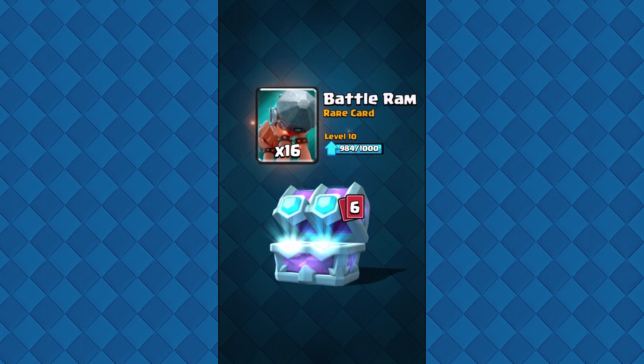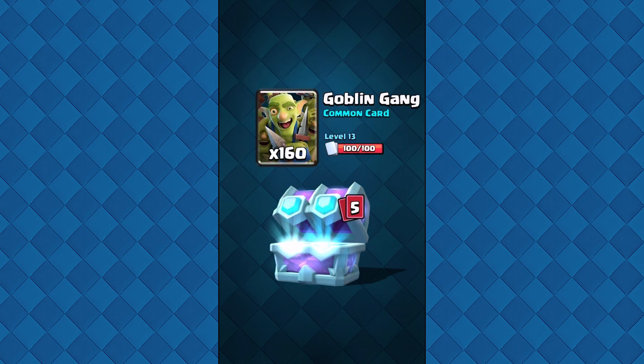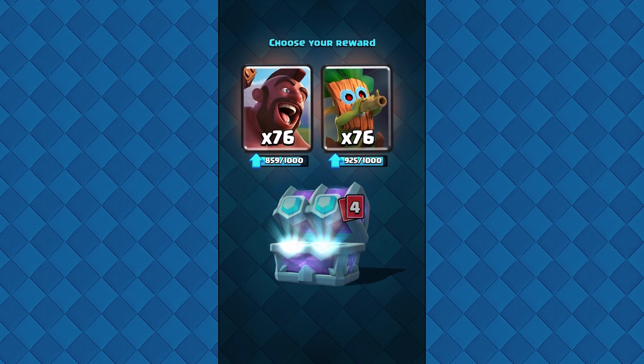Next card is going to be either Goblin Gang or the Knight. I have both of them maxed out, so I'm choosing the Goblin Gang here just to get extra gold — 795 gold right there. Over to the next card: we're getting Hog Rider or Dark Goblin. It's a really hard choice, but it's going to be Hog Rider because I want my Hog Rider at max level.